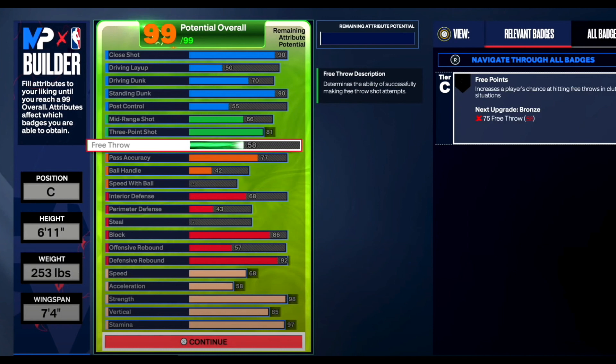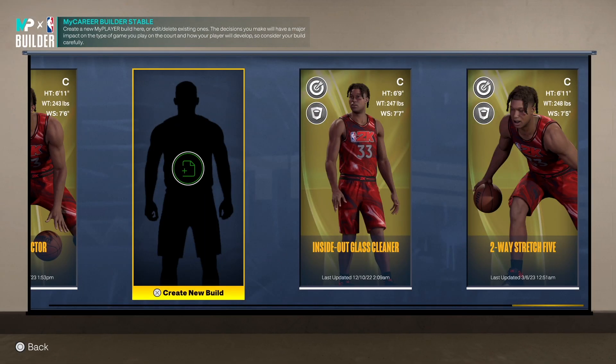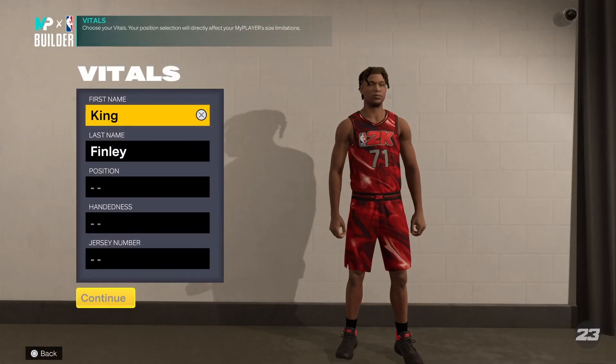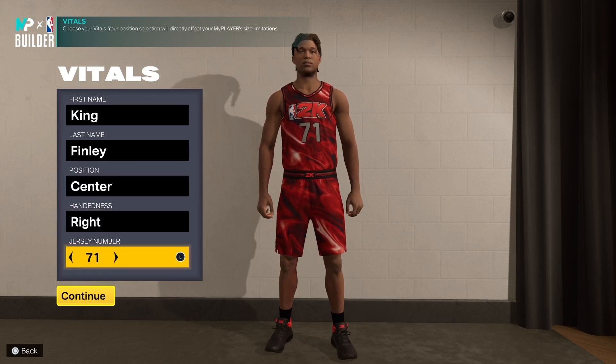The build was already made for us in the 2K24 builder. We are going to go make it in the 2K23 builder and then tweak it for what we want in the 2K24 builder. We're going to go into the past and then go into the future. Let's go make this build — make it a center, right-handed, jersey number of your preference.